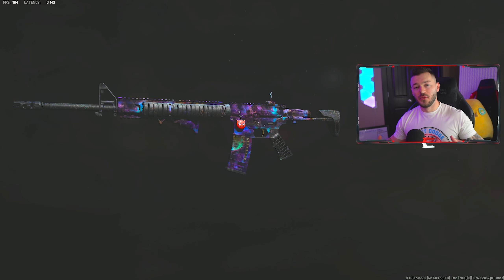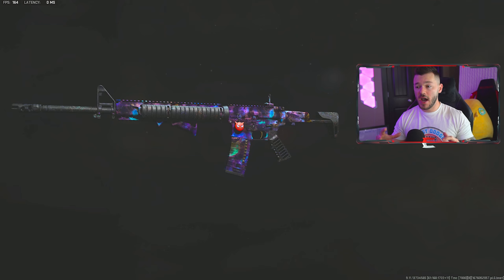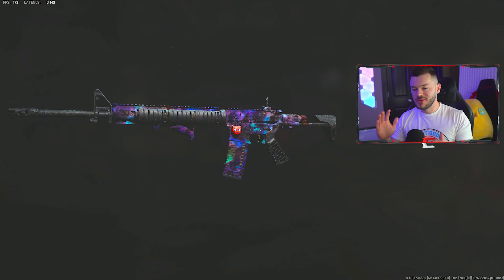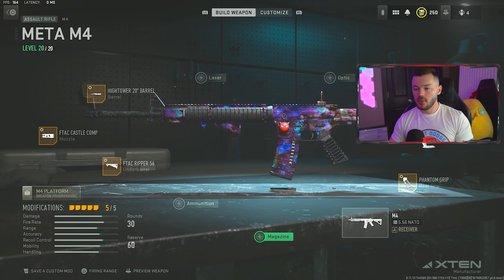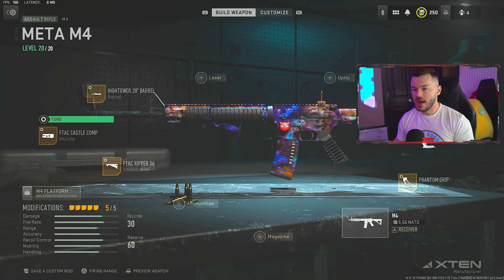Finally, we're looking at the M4 — a tried and true assault rifle that is incredibly good at all ranges. Between this and the Mini Bak, these are my top two favorite guns right now, and the TTK on this is fast. First attachment is the muzzle — F-TAC Castle Comp for horizontal and vertical recoil control. The M4 has a reputation for kicking quite a bit, so we have to stabilize that out. The tune is a negative 0.52 and a plus 0.19.